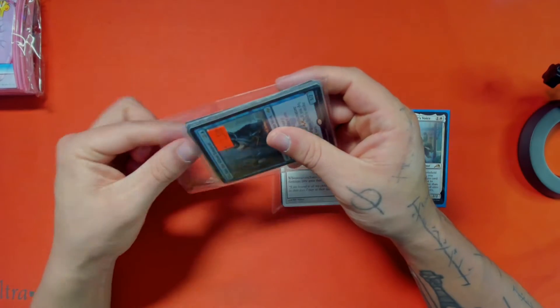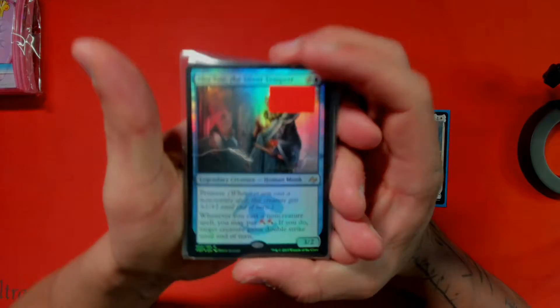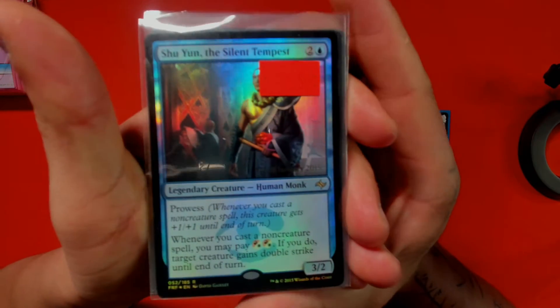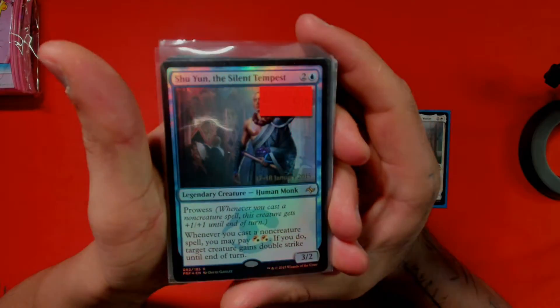So the first card we have here is Shu Yun, the Silent Tempest. I actually have this commander already built, but I just wanted another copy because this one is foil and I don't have it in foil — it's just cool.